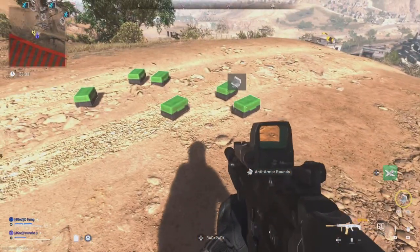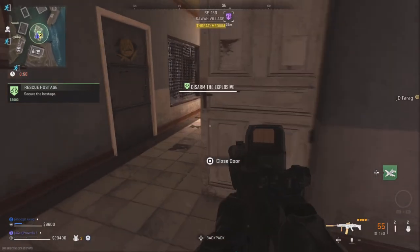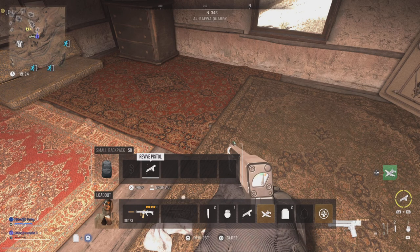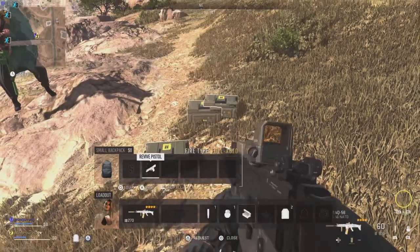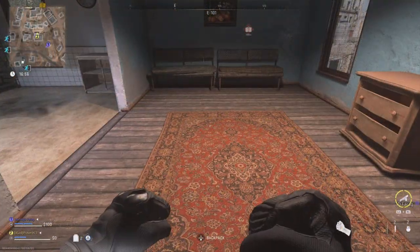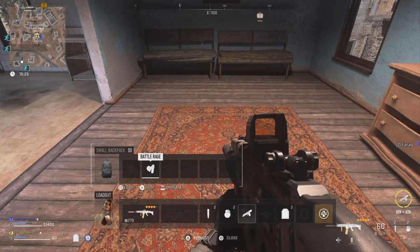Anti-armor rounds are perfect, since this means you will be able to easily kill the armored bots in DMZ. You do go through the bullets pretty quickly, so make sure you save them for contract houses or high threat areas. Sadly, you cannot duplicate the revive pistol since you do not have an equip option. This will also work perfectly for armor boxes or munition boxes. Let me know in the comments if this works in Warzone, and which field upgrades cannot be duplicated using this glitch.